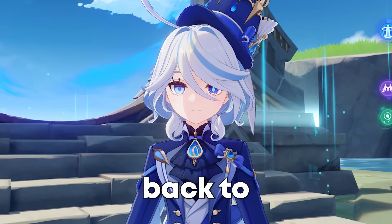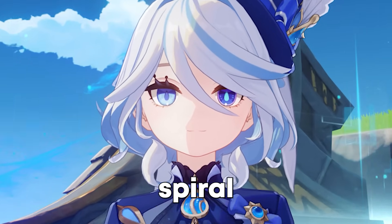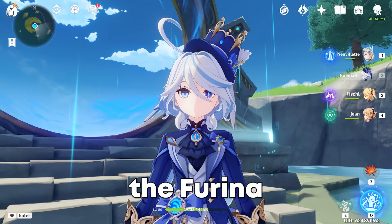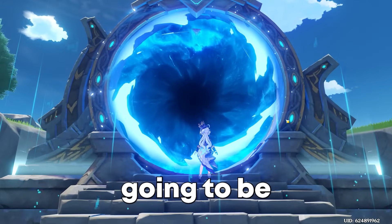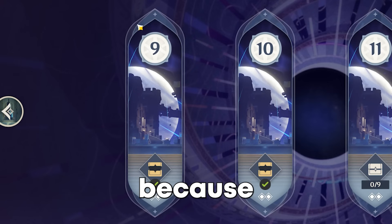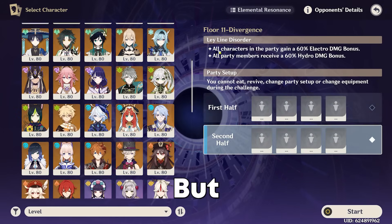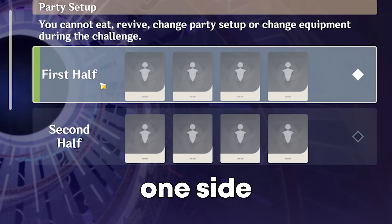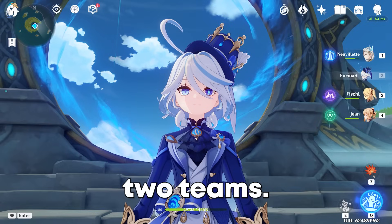Hello everybody and welcome back to another video. Today we're doing another randomized spiral abyss challenge but this time with a little twist. We're calling this one the Farina random spiral abyss challenge. It's going to be a normal spiral abyss challenge where we go through stages 11 and 12, skipping 10 and 9 because they are ridiculously easy. We'll start at floor 11 and have two random teams on each side, but the twist is we'll be able to use Farina to replace one unit on one side, and our goal is to beat the spiral abyss with these two teams.